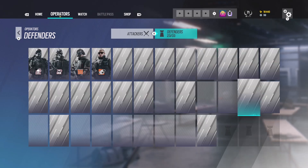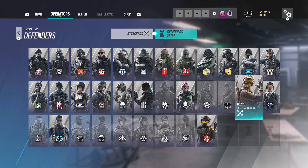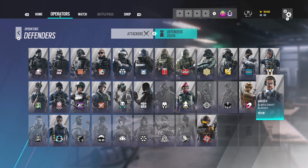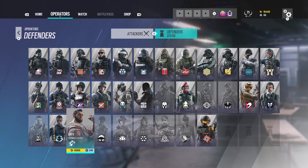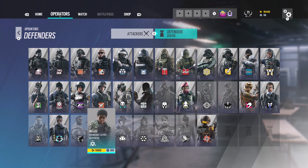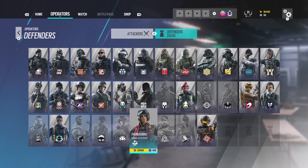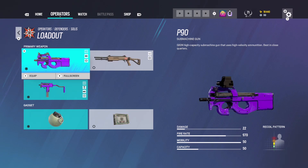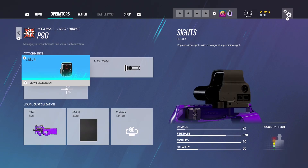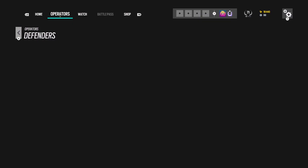Usually on defense I'll be ADS'd so I like vertical grips more on defense. Attacking, you might not be ADS'd when someone rushes at you. Mozzie same as Valkyrie. For Melusi I actually use a suppressor, but extended barrel works too — just like Dokkaebi's MP5. Solis: I use flash hider and hollow-point on her. Her gun is really good too — I need to use Solis more next season.